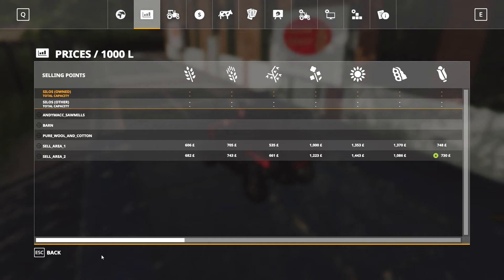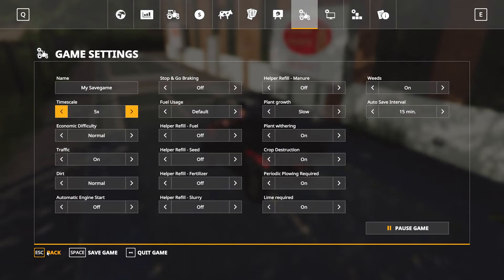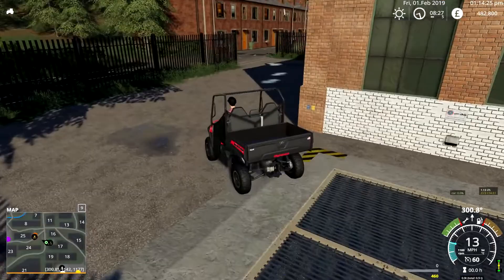I've got this set to default on prices, which is normal economic difficulty. I normally have it set to hard - just the way I rock. All right, that's the first sell point. We'll come back to the BGA near the end.